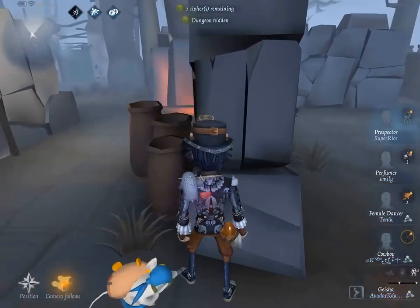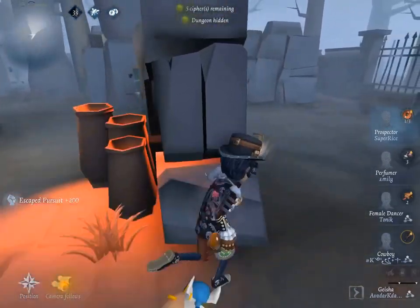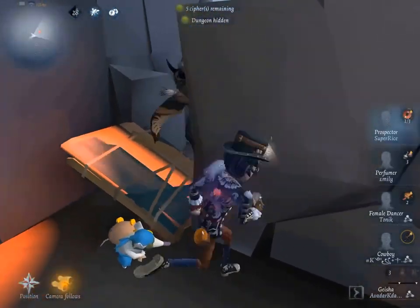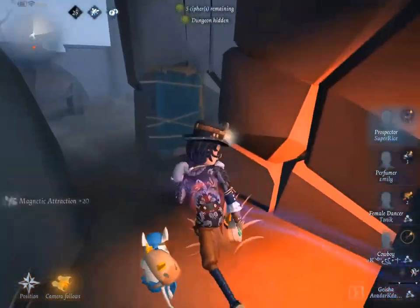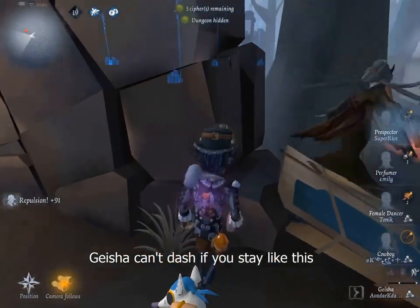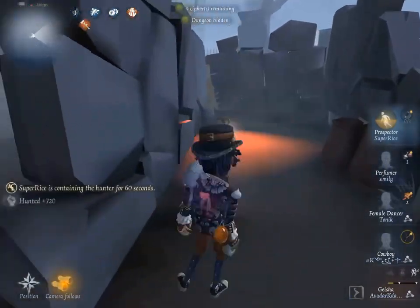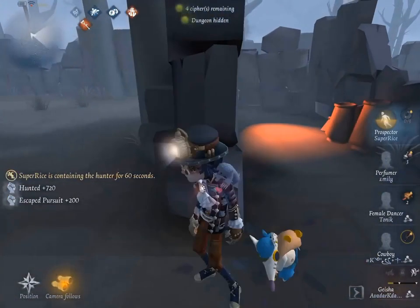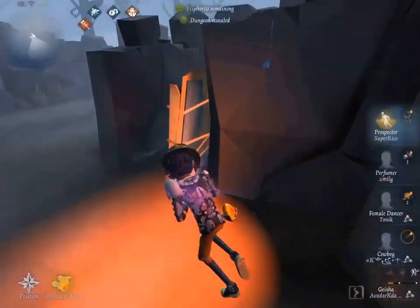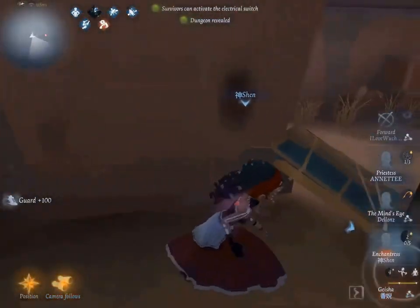I have a derived trick: crouching after the pallet is pulled down. I admit doing this will push the Geisha to destroy the pallet, but in my opinion the animation of crouching and standing up really takes time, and in some cases we don't have enough time to run to another pallet and might get a free hit. So I don't think the crouch trick works very well in most cases — it only works if we can run to another pallet in time and then continue kiting.